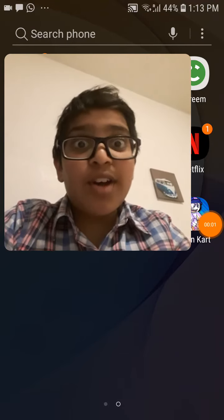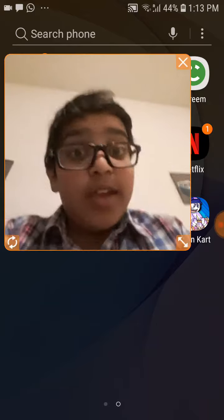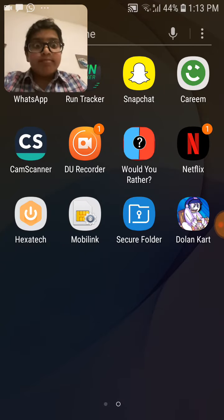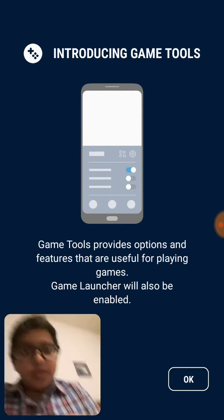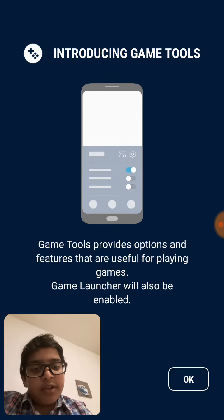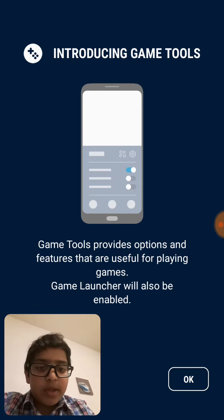Hey guys, it's Amad here from Home Trade Productions and today we are going to be playing a game called Dolan Cart. You should watch Super Planet Dolan, it's a good animation thing. Introducing game tools — game tools provides optional features that are useful for playing games. Game Launcher will also be enabled.